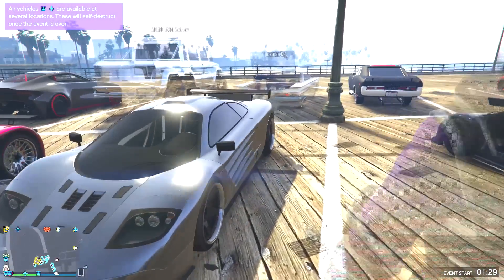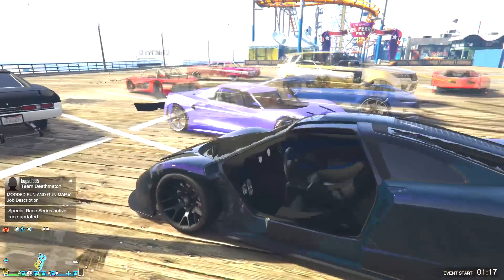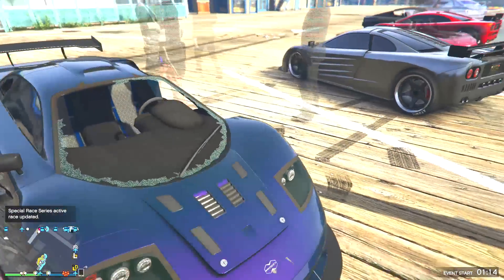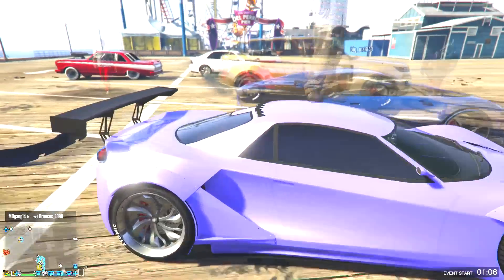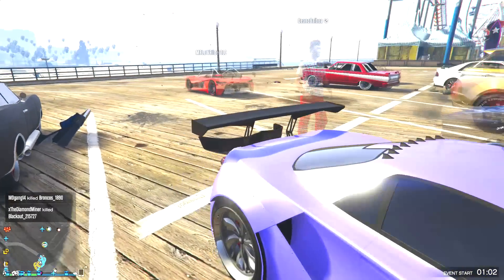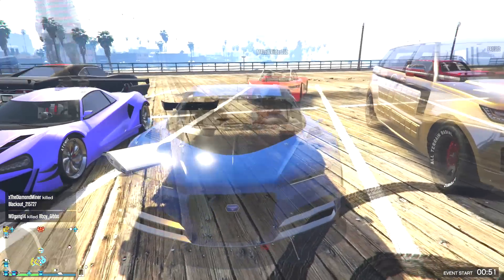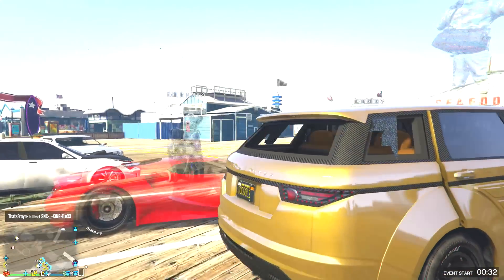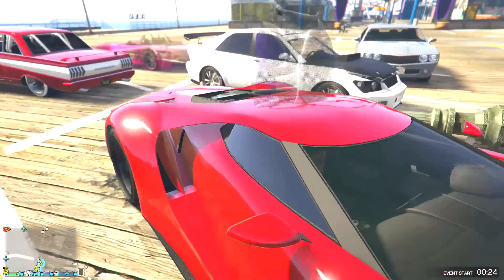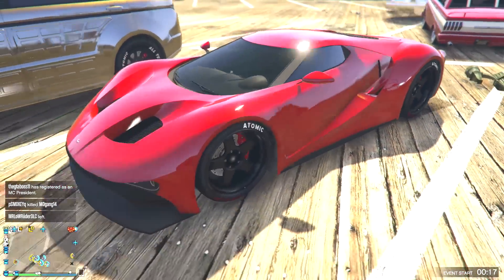Then we have another Progen GP1 — this one's more of a simpler color with just the gray and the black rims. Not bad. Then we have this guy's GP1. I'm surprised I'm seeing a lot of GP1s here. This one's a purple one though — a nice dark purple paint job with what looks to be black rims. Here we have an Itali GTB with one of those super bright crew colors. I like it though — it kind of fits this vehicle. Here we have a Nero Custom with the blue and the dark blue in the back. Then we have the Galavanter — bring an SUV to a car show, got the all gold though. Then we have the FMJ here, the all red with the black rims. Nice and simple. Not much you can really customize on this vehicle, but red and black goes together nicely.